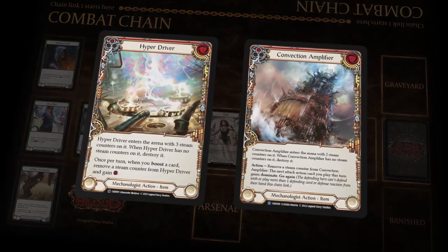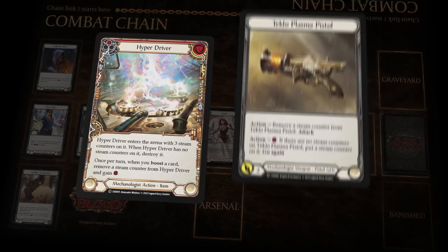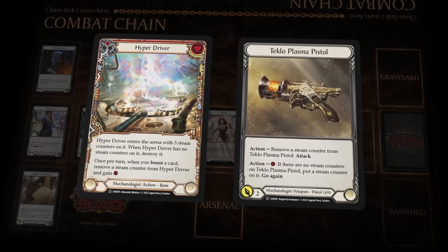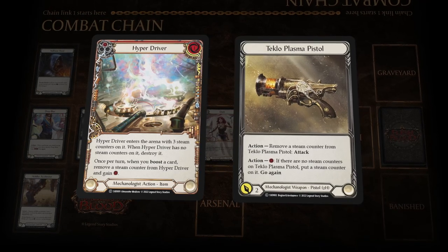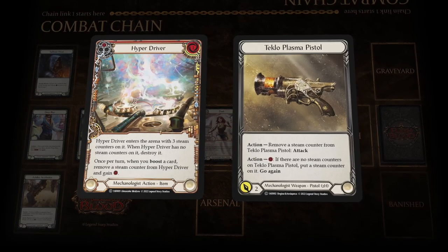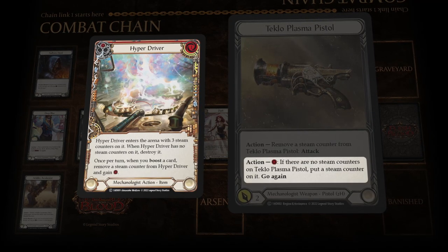Dash is a mechanologist hero. Mechanologists use gadgets and gizmos to enhance their ability in combat. Metrix is in the age of Steam, which Dash uses to power many of the contraptions she invents and uses. Steam items are able to be charged up, converting energy to steam, which can be stored for future turns.